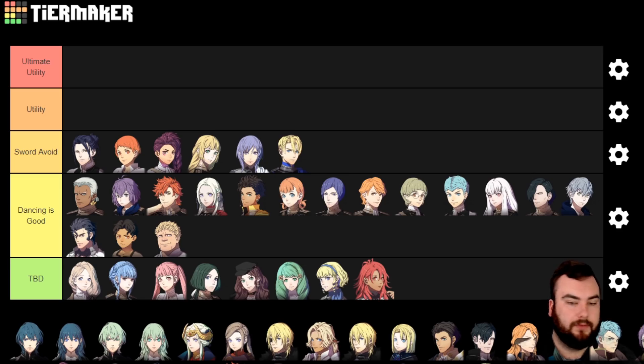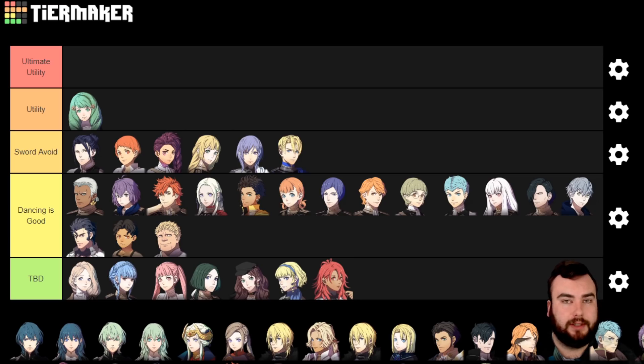Utility picks. First we have Flayn. I put her here just because of Rescue — Rescue plus Dancing, and then Fortify as well. She was pretty good to me. Because when you are a Dancer, you are allowed to use Magic as well. So that's basically what you're going to find in Utility and Ultimate Utility picks, because Magic is just really good.